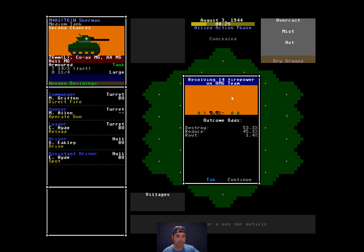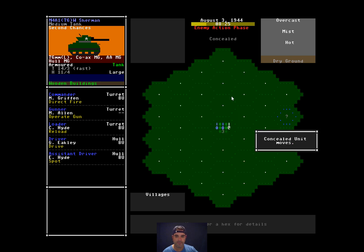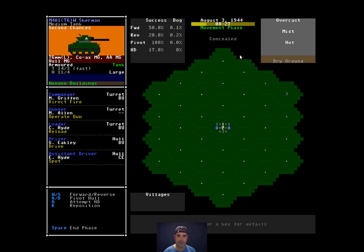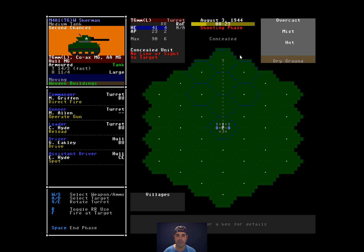14 firepower on the HMG team — destroyed as well. A concealed unit moves but we don't know what it is; line of sight is blocked so we can't find out. We'll leave the commander on direct fire, operate the gun, reload — that's good. Going to go ahead and unbutton the driver, then pivot the hull and attempt to go hull down. I was unable to go hull down. End phase.